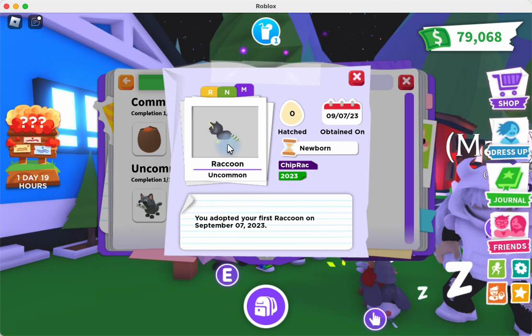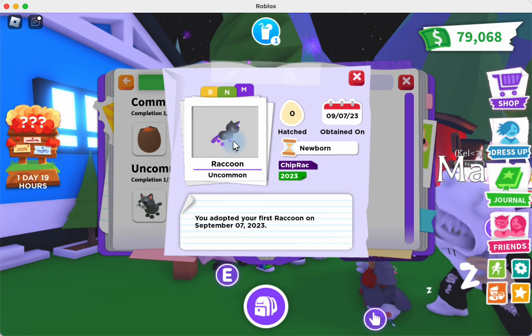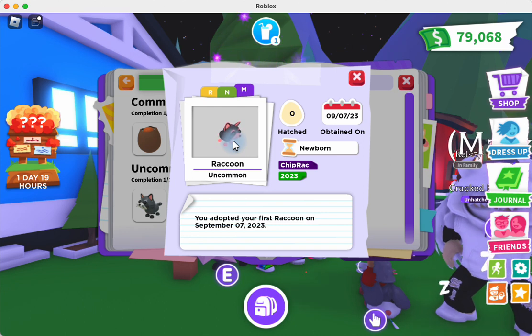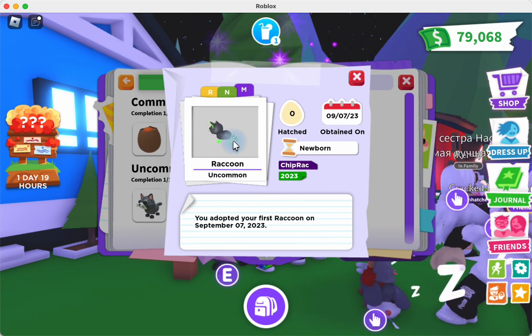I'll probably try to get a mega of one of those if I can and probably give it to all of you. That is the brand new raccoon and that is the chipmunk — just got in game today, so I'm excited about it. Whenever Adopt Me adds new pets, I get excited.